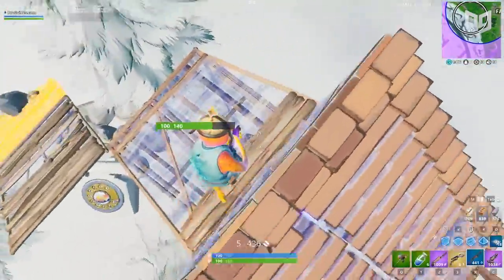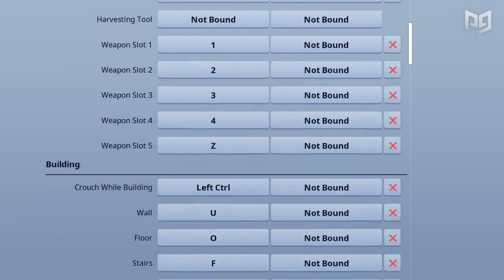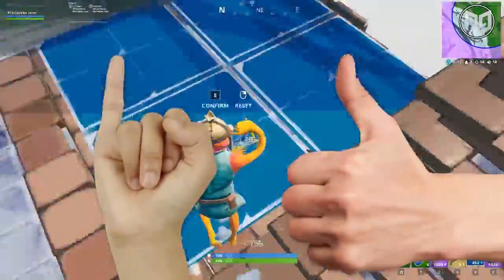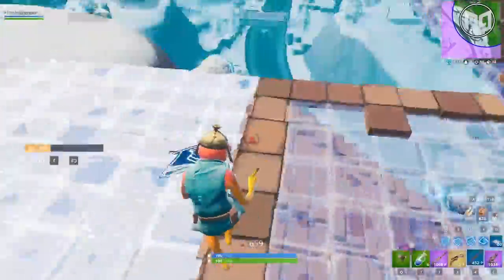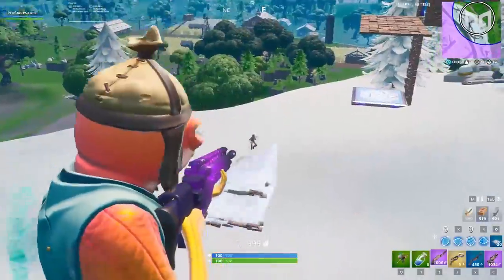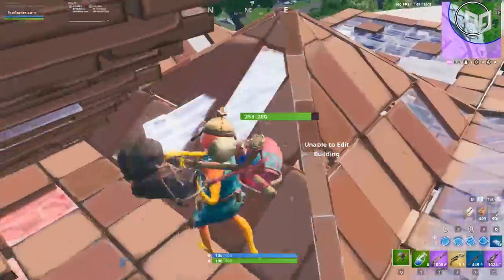We're not saying all non-movement binds should be pressed with only your pinky and thumb. With just how many of them there are, that would get pretty awkward and uncomfortable. Frequently used keybinds, however, are best put on keys that your thumb and pinky fingers press — those two digits aren't used to move around and are perfect for any non-movement binds we press a lot, like building. It's of utmost importance that your building binds do not cause any interruption in your movement. Movement plays a huge role in being able to build fast and effectively.